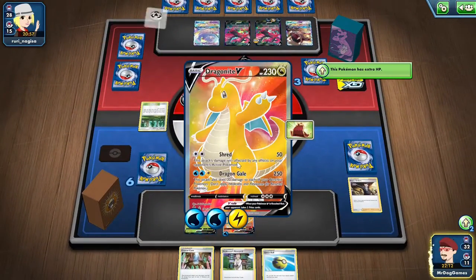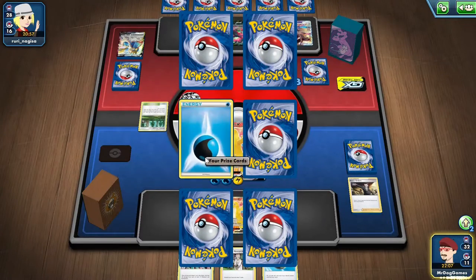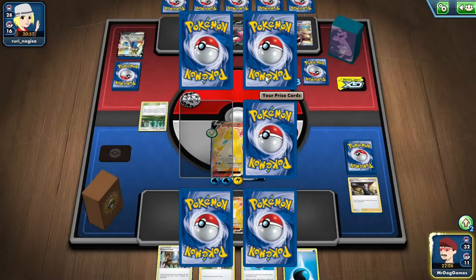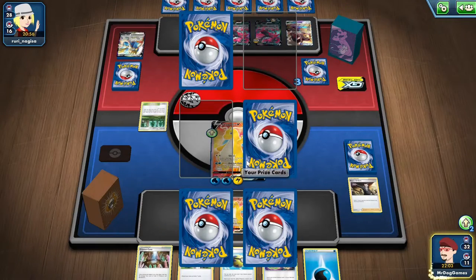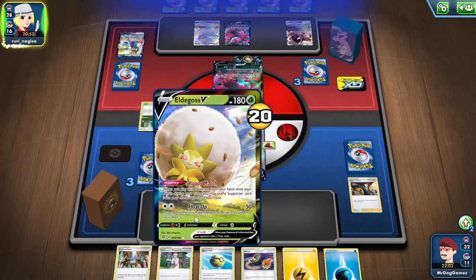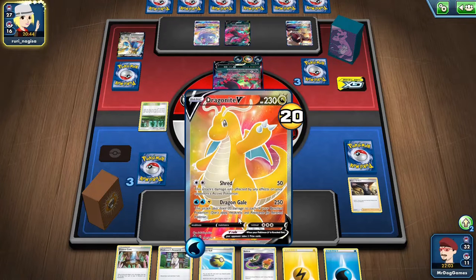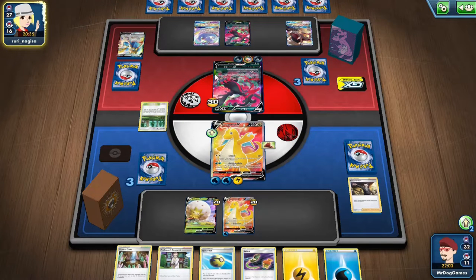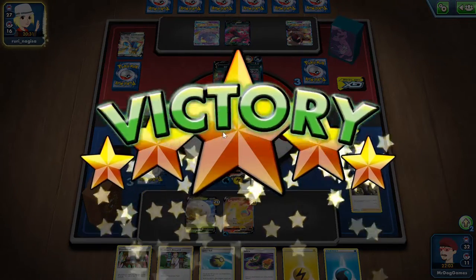I could have used Shred but I don't think it makes much of a difference. Because this Eldegoss would have got knocked out either way, and this Dragonite V will get knocked out by Zacian V either way. So I can knock out all of these Pokemon — yeah, that's just going to give me the win.